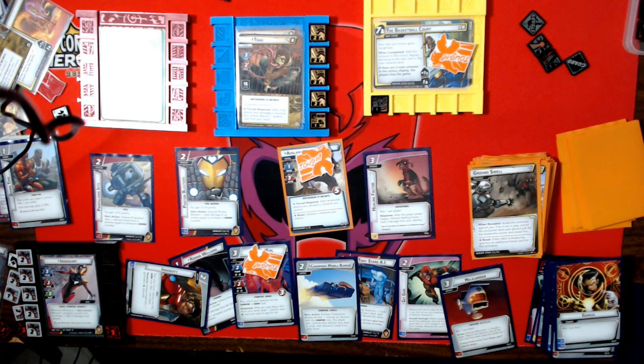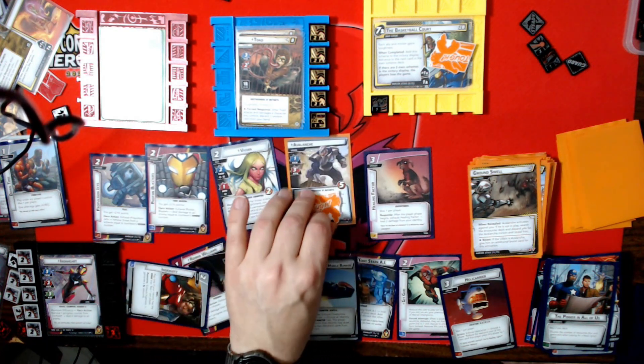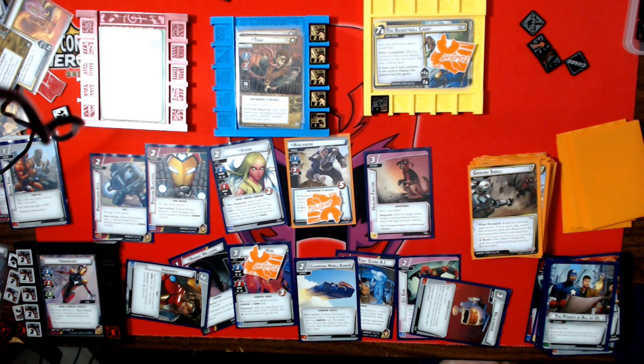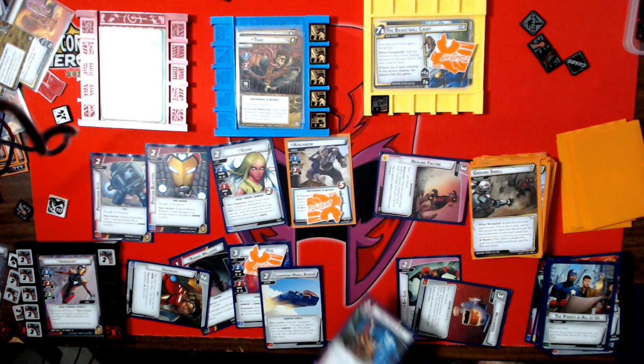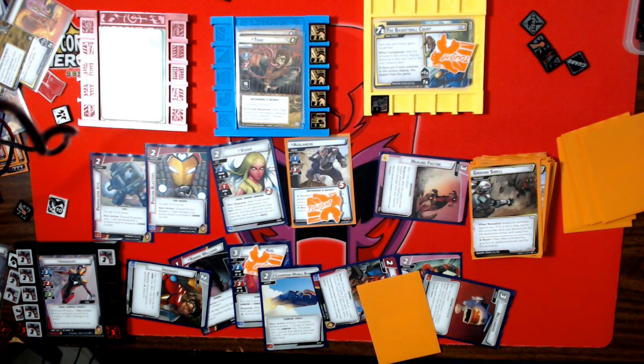I'll use three mental resources for Moon Girl who comes in Tough, drawing three cards. I'll use Vivian to blank out Avalanche's text box. I didn't do my Healing Factor. Let's do Tony Stark AI — I've just got to figure out a way to do nine more damage to Toad.